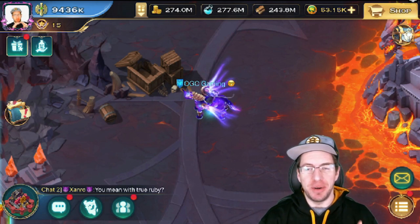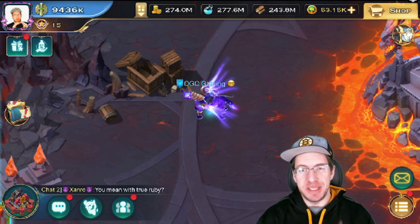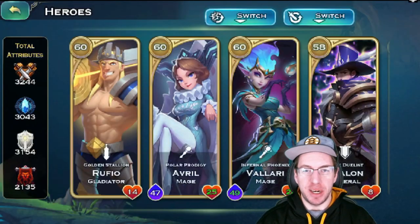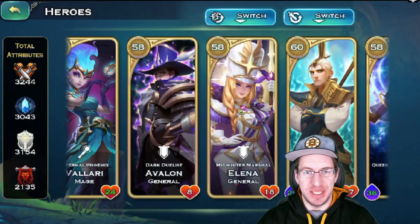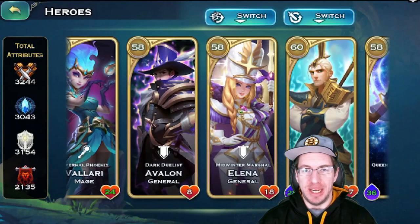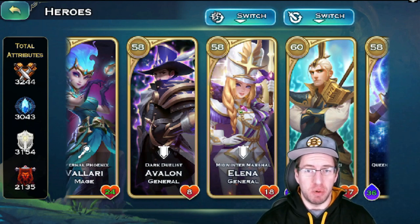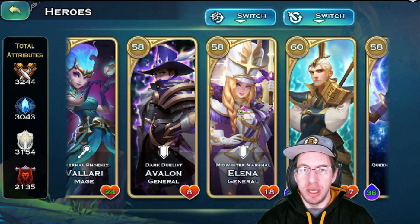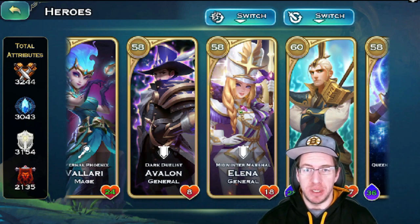Today we're going to be checking out the dwarf race-specific heroes. There are a lot of heroes out there that benefit dwarf in all races. For example, you have Avalon and Elena. They're going to be good in every single army — Avalon for his warhorn, and for dwarf, Avalon would be crucial if you're using minors because of the aura for the humanoids for more health.